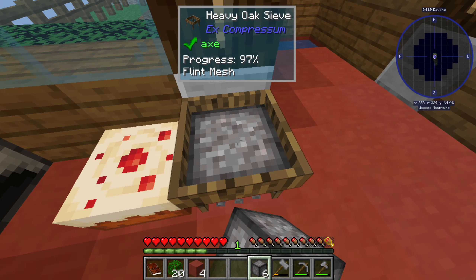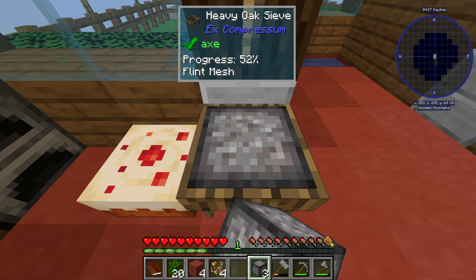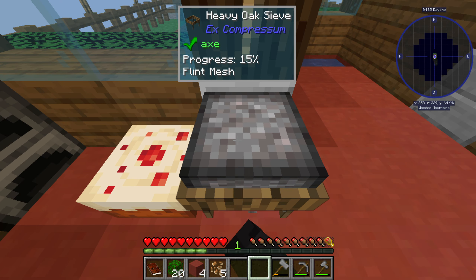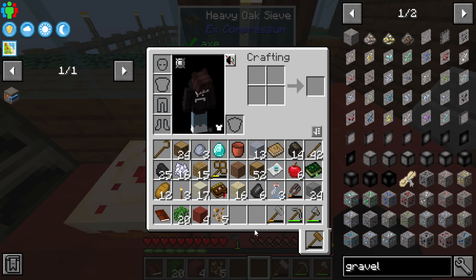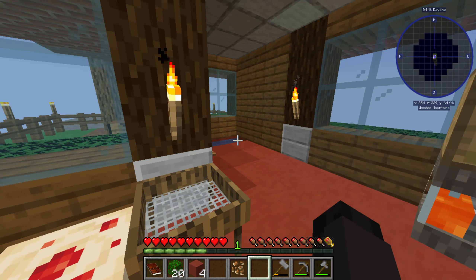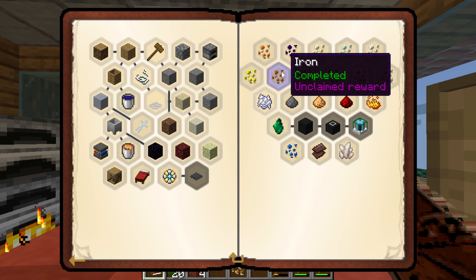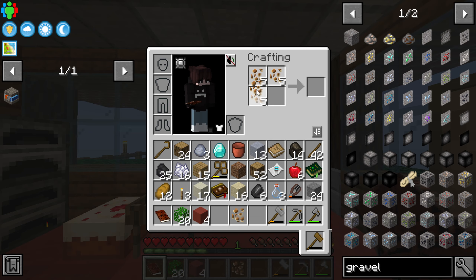Let's see what we can get — maybe some coal, maybe a few iron chunks. That would be nice. Oh look at that, we just got three iron pieces! So that's our first piece of iron, which is super nice. And we got even more iron too — I will take that.